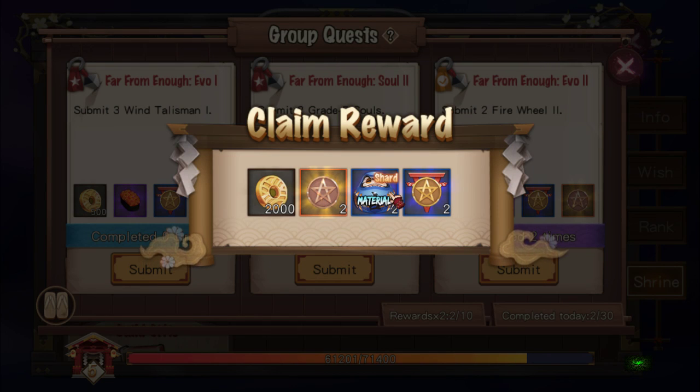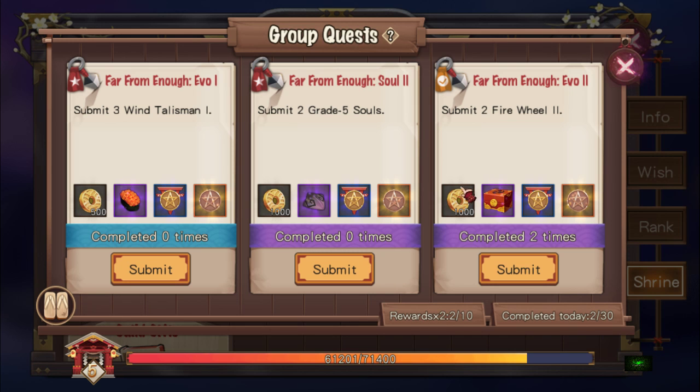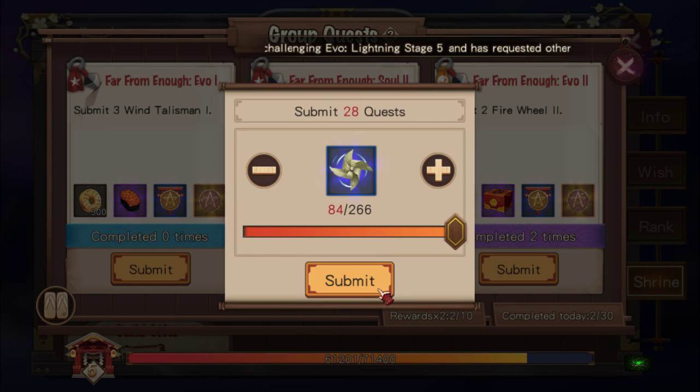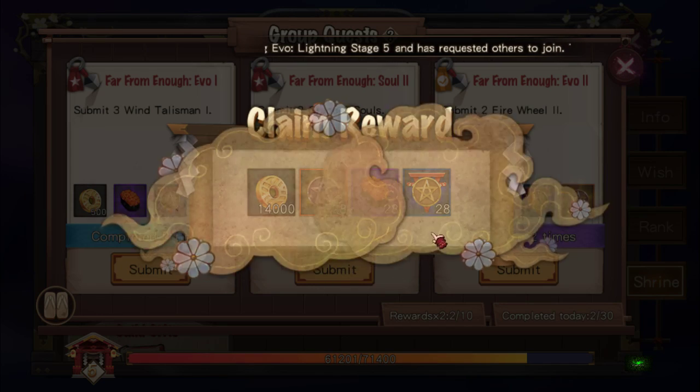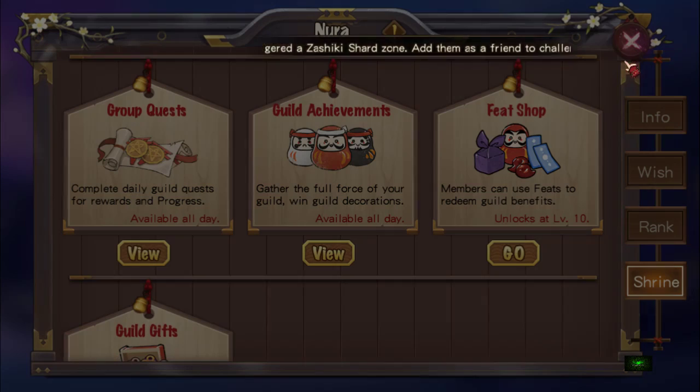I'll submit two of those. And you can see we got blue Daruma shards. For the first 10 quests you get double the rewards. Now I'm not going to submit grade five souls — I'll just submit these win talismans because I can't farm anyway today. So from here we can get feats by doing group quests.